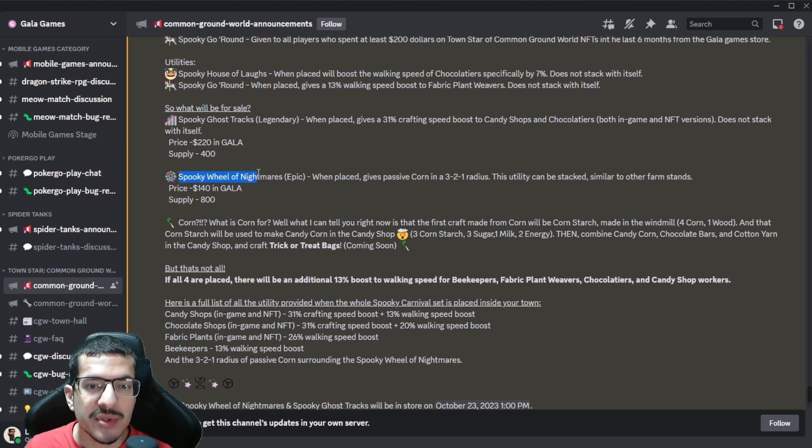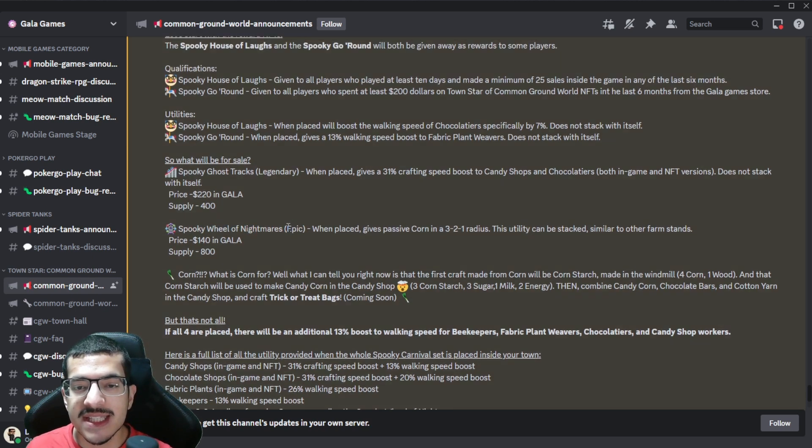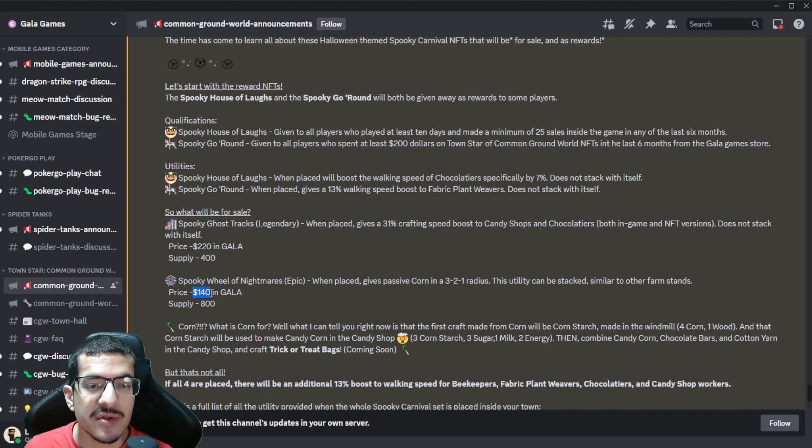I'm going to talk about the Spooky Wheel of Nightmares first. When you place it down, it'll provide up to three passive corn. Corn is a brand new crop that we have not seen in the game yet, but it will be introduced very soon and used in the upcoming Halloween competition — the Trick or Treat Bags meta. This involves using corn to craft corn starch, which is then used to craft candy corn, which is then used to craft the trick or treat bags. The price for this one will be 140 in GALA and the supply will be 800.